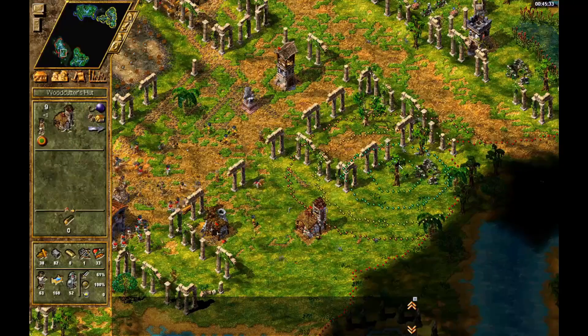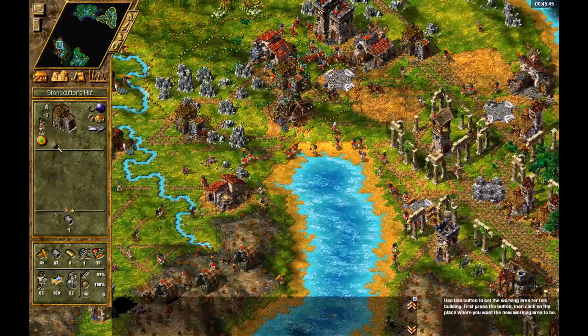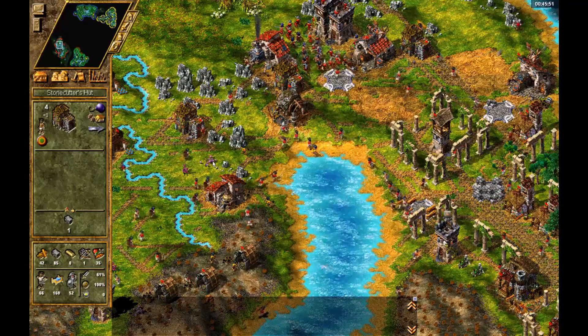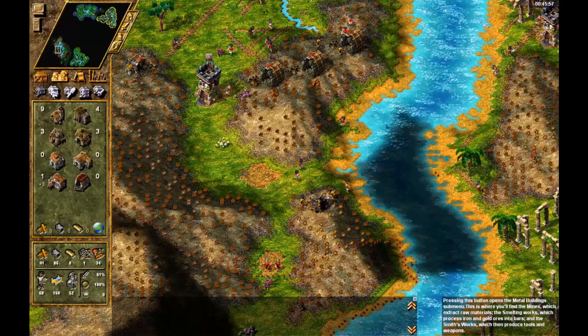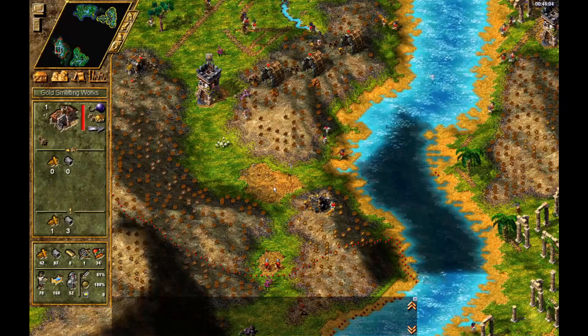Which woodcutter? That's a shame. Let's concentrate both stonecutters on the same area because we're going to need to expand this gold mining faster. Maybe we could put some gold smelters here — not gold mines, gold smelters. I'll put one right here. Perfect.